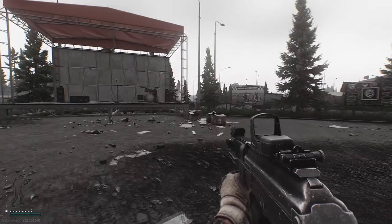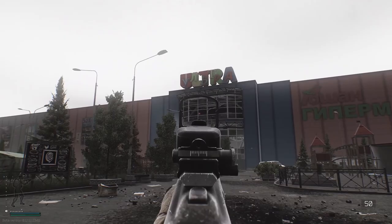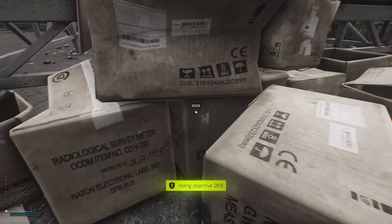Here we are on the map Interchange, and we're outside to begin with. What you want to do is look for this stage with the drums and things like that. It's just outside of Ultra, really easy to find, and it's these boxes we need to go over to. This is where we're going to place the Gazelles.